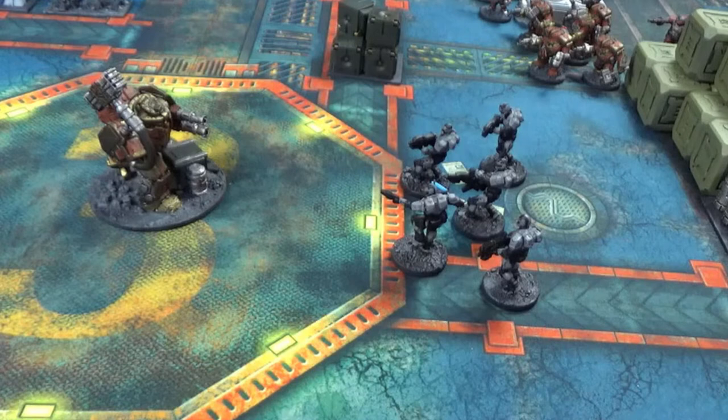We'll have another look at a small combat now, this time involving our squadron enforcers, but also involving an Iron Ancestor with dual Halstorm autocannons and a heavy forge hammer.